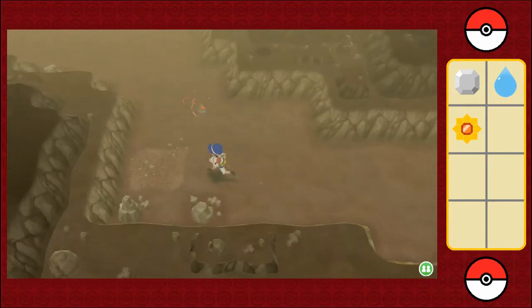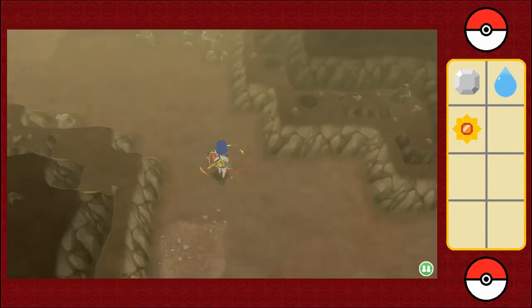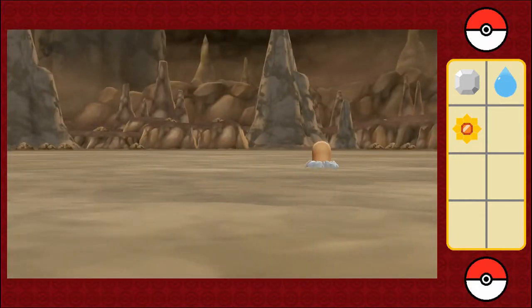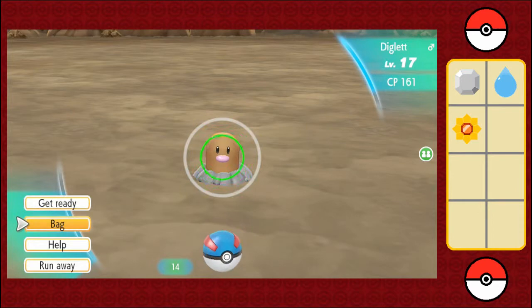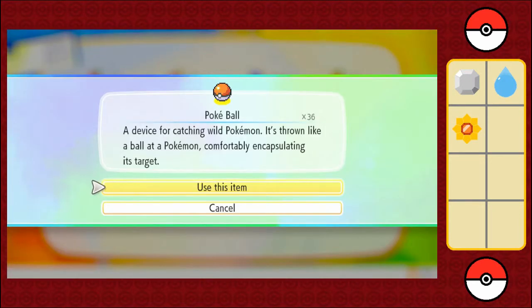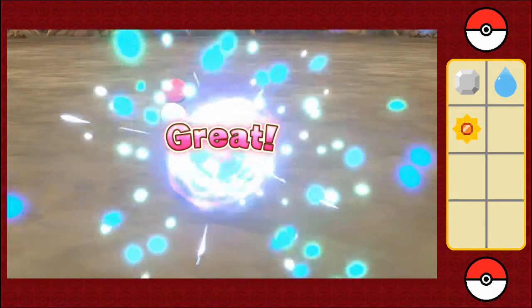There's a big Diglett — that's probably what I'll go for first. Here we go. I guess we'll never know what a Diglett looks like from underneath — as in what its feet look like. I'll switch to this, since I've got plenty of those. Here we go. Hold still.